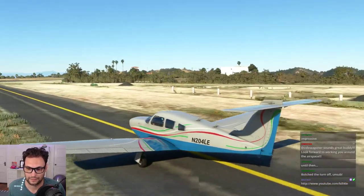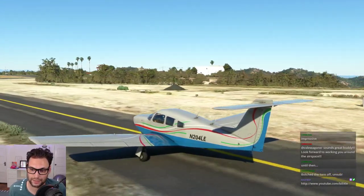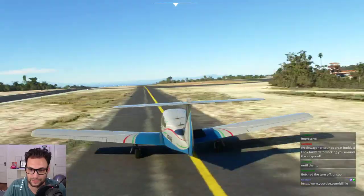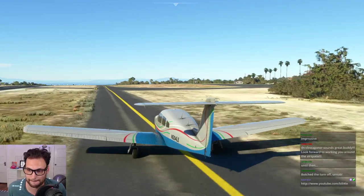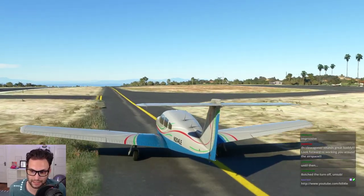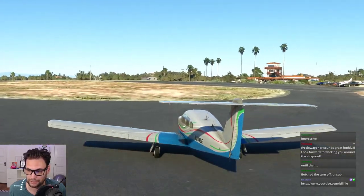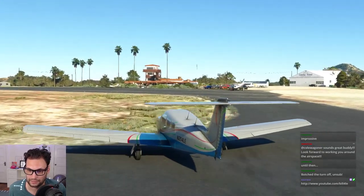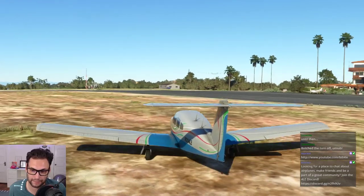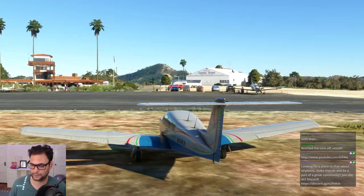Approaching runway 04 — thank you very much for the flight. This is a really good combination: the Just Flight Arrow and the Orbix Catalina. Holy crap, it's just so good. Before we take off again we need to test the high-altitude capabilities of this thing — I'm going to show you this departure. By the way, this is where you park now — here in the dirt. When they redid the runway this became kind of a gravel little parking lot.